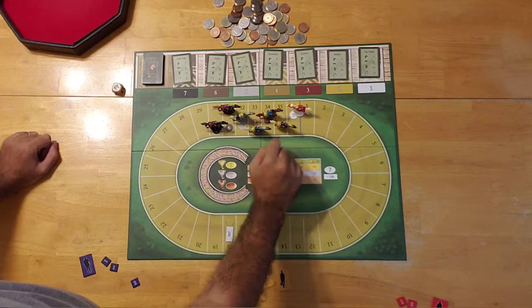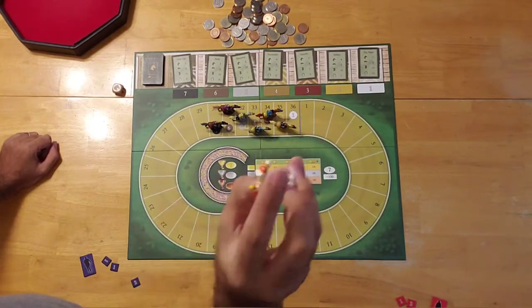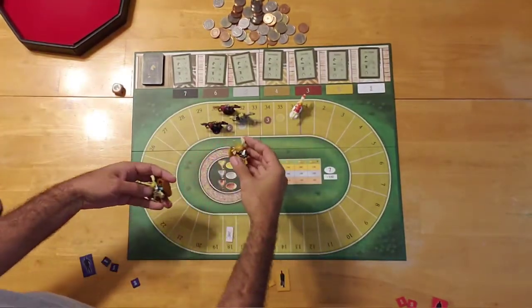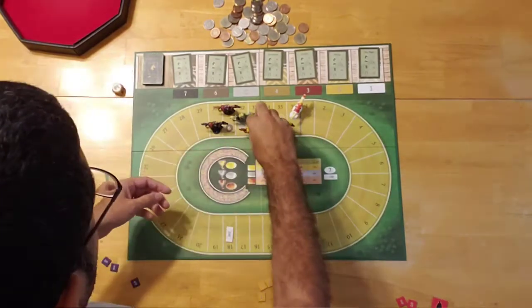You have your three betting tokens: two which are numbered one and one that's numbered two, so it's a double bet. You also have seven horses, which are nice pre-painted miniatures all with different numbers, corresponding with the different numbered spots in which they will begin the race - one through seven. You put them all on their corresponding starting spot.